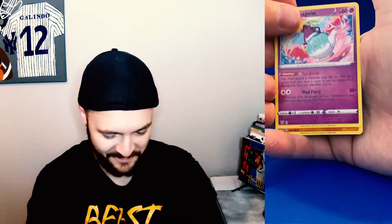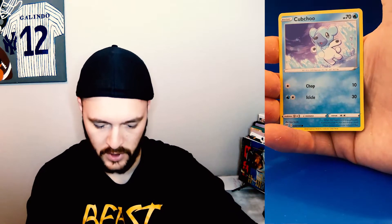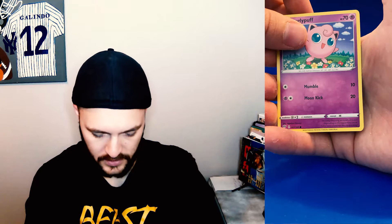We're starting off with a Fire Energy. Polteageist — looks like a teacup to me. Solrock. Kabu. Starly. Aaron. Cubchew — seems like a cub sneezing to me. Rowlet. Jigglypuff. I feel like I've seen these.